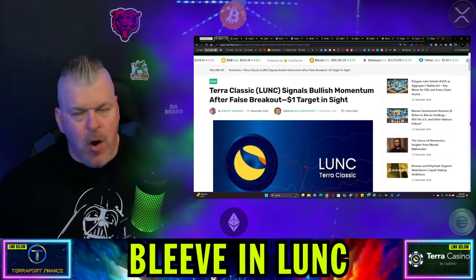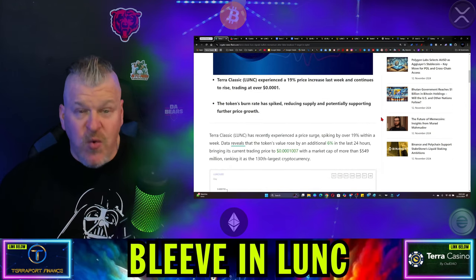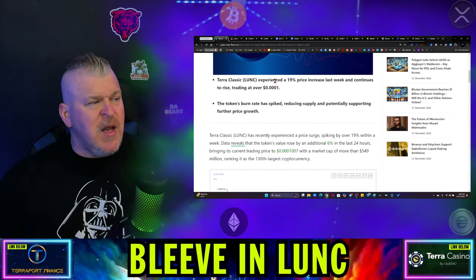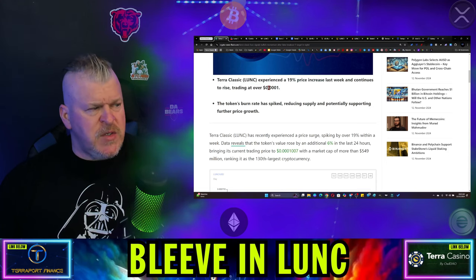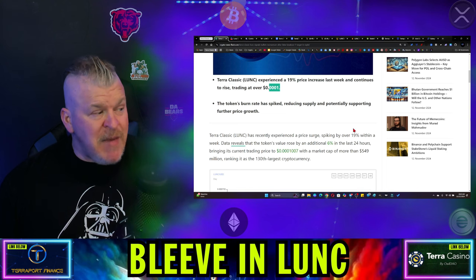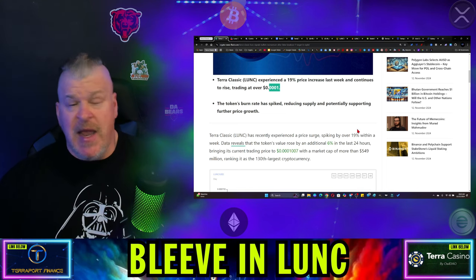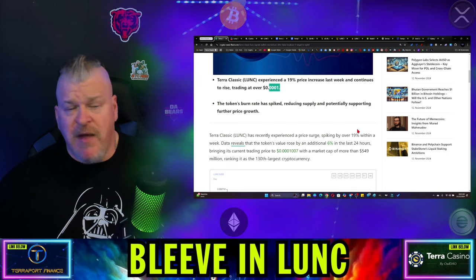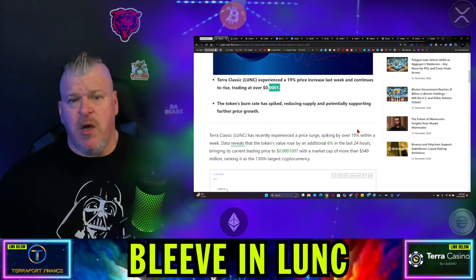Is a dollar in sight? No, it is not. But we're getting closer and closer. I'm going to show you why it's slow, but it's happening. With a 19% increase — really about 23% up to three zeros 11 — it has not maintained that because the rest of the market is down about $120 billion on the day after a $200 billion day. Just a lot of profit taking.